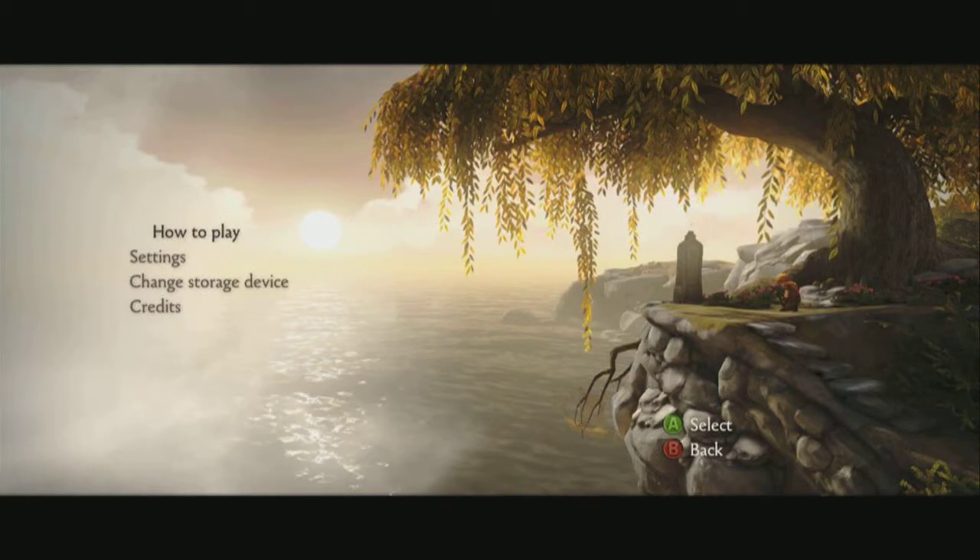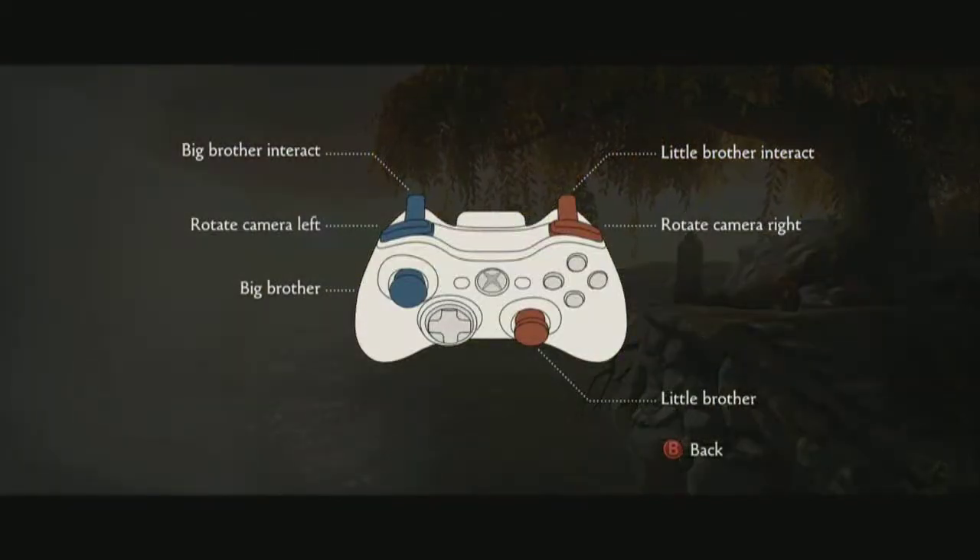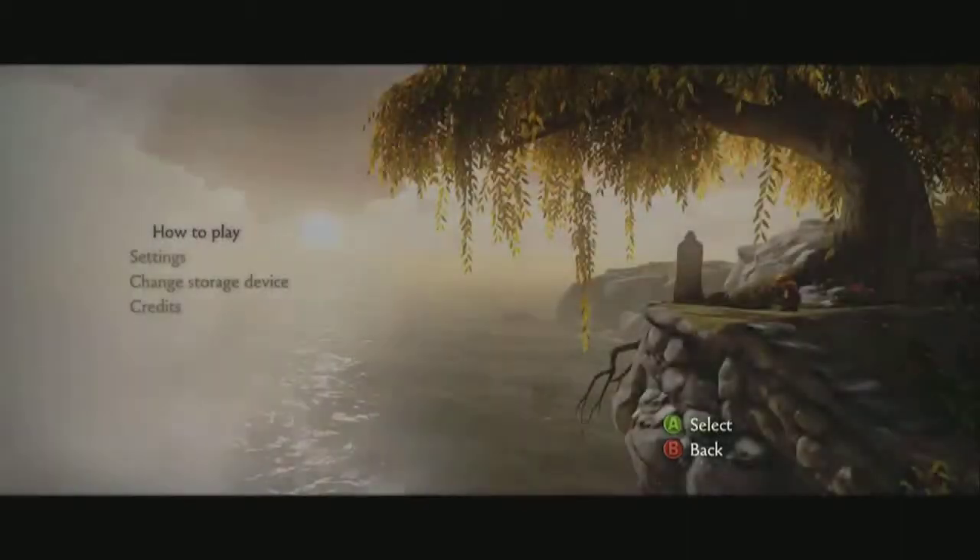Let's jump into Help and Options real quick. Under How to Play, you'll see that each of the sticks controls one of the two brothers — the big brother and the little brother — and the triggers allow each of them to interact with objects. That's what I mean by single-player cooperative: it is one person controlling two characters who must work together.